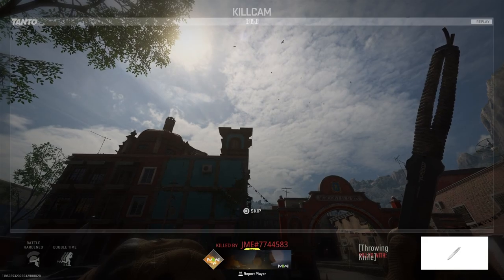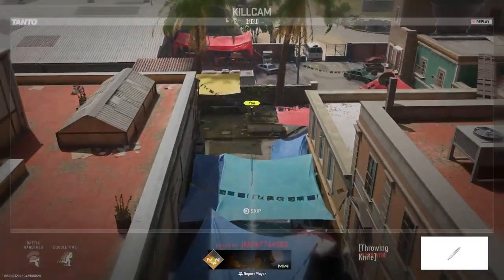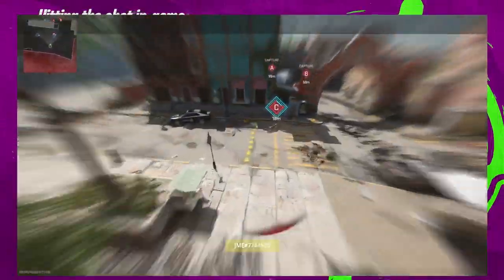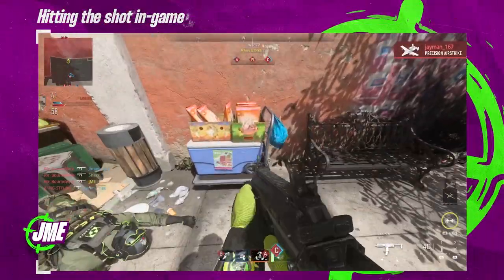This shot also doubles as a first blood throwing knife, so if you spawn in on this side of the map you can also go for it then. You can basically hit any variation of this shot, as shown by Jamie's clip where he aims a little bit higher and to the right.